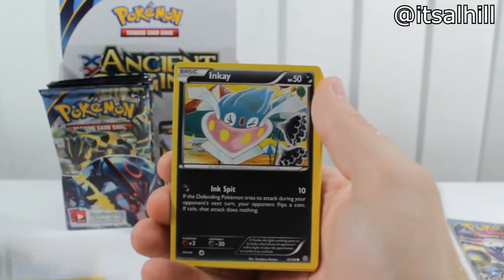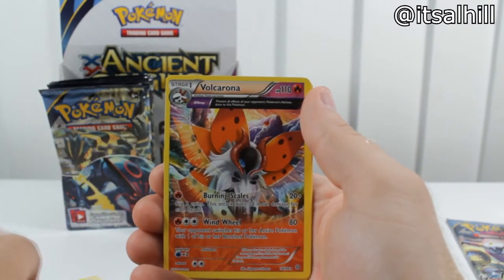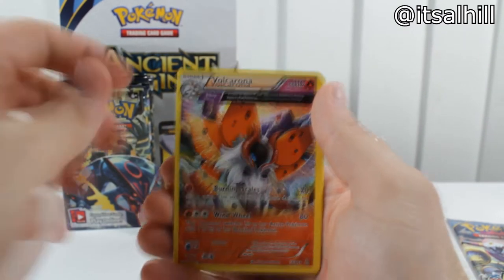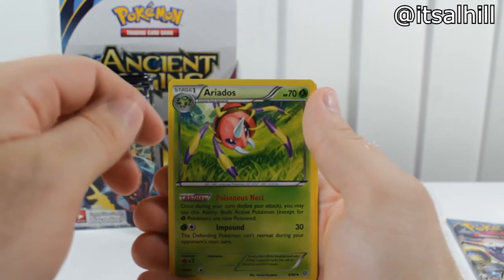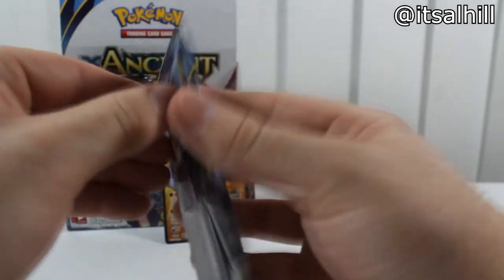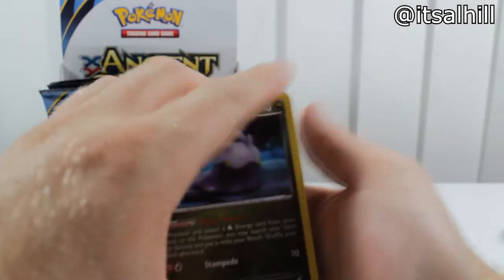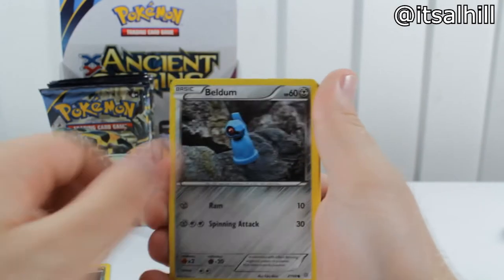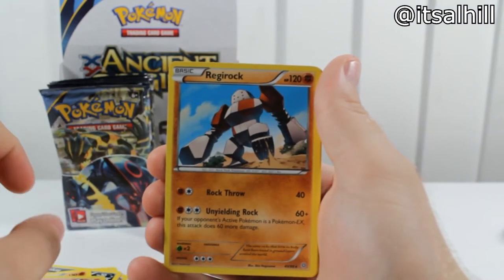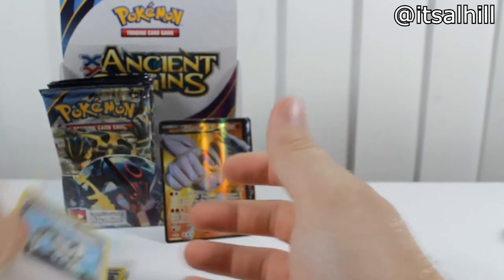Next pack: Eevee, Unknown, Inkay, Magikarp, Wooper, Energy Recycler, and a rare Volcarona — like the beer, don't drink it. Ace Trainer, Eridose, Paint Roller — my favorite of the set next to Combee and Klefki. Goomy, Beldum, Oddish, Inkay, Golerik, Larvesta, Regirock Rare, Eridose, Lucky Helmet, and Echo Arm.